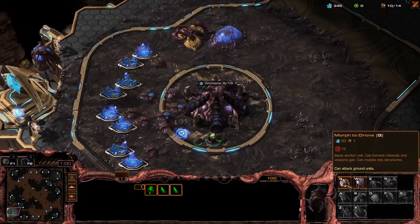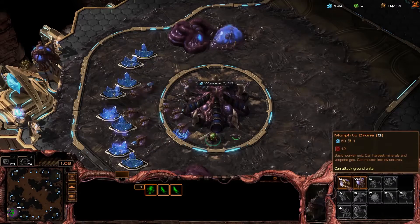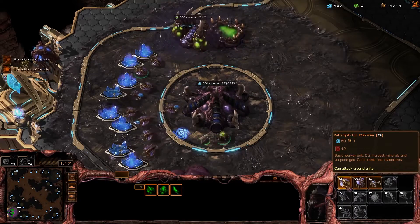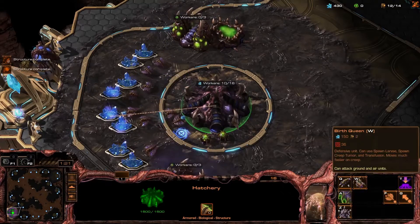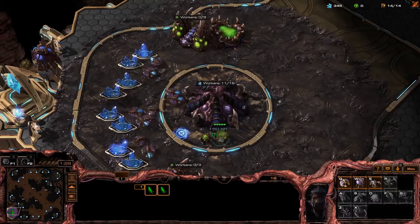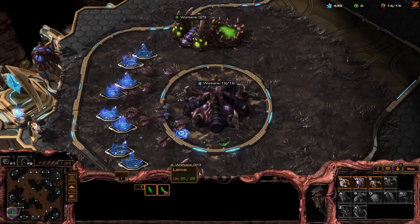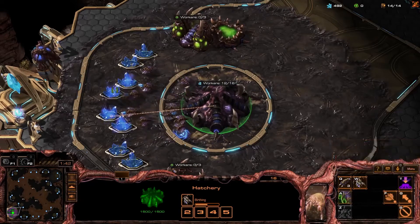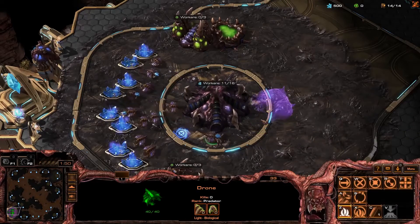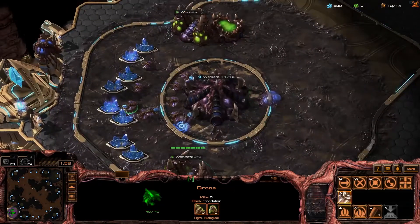Zerg builds with drones, and when you spawn new structures, the drone evolves into them — it's like a little creature that grows bigger and bigger. That's why you can always make more drones. The way they spawn is based on a queen — the spawning queen produces larva. You also want to build an Evolution Chamber, which boosts your units' attack, speed, and defense. Let's put a queen down here and spawn larva to get more units, and build more overlords for supply.